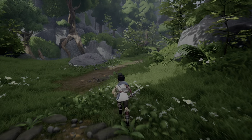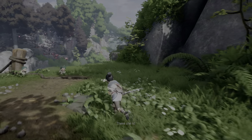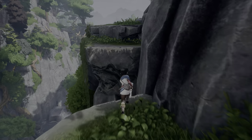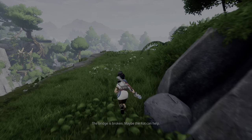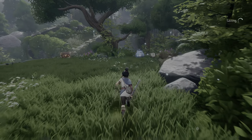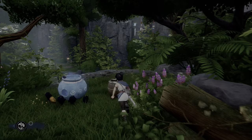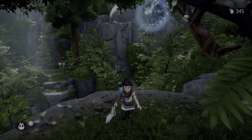Before we approach the bridge, there's one more thing we have to do here — jump over here. There is a cursed chest over here, which is the only cursed chest of Rusu Mountain. It's right there. Cursed chests glow red. There's also some crystals in that pot. Don't forget to pulse this lamp.